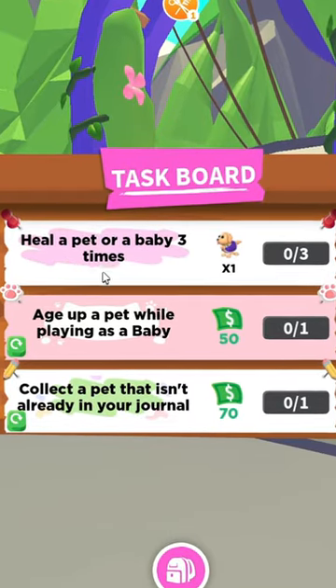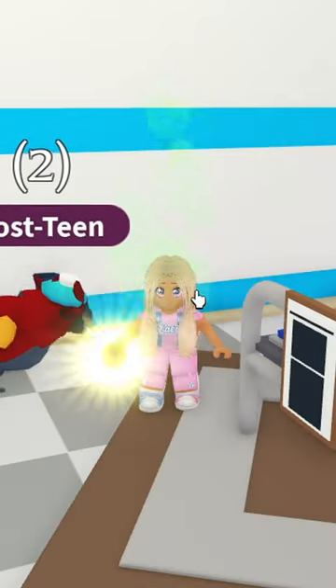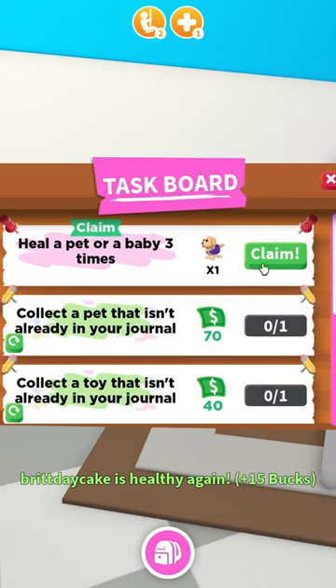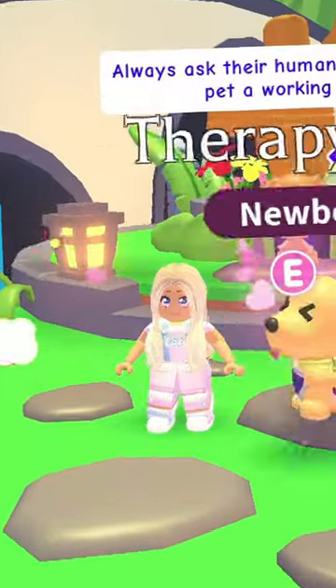Once you do the healing task three times, heal yourself as a baby and your pet. You can even do the task just by eating a golden apple. And there we go — talk to Patty one more time, and now you have your very own therapy dog.